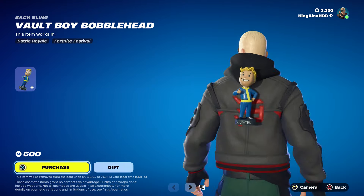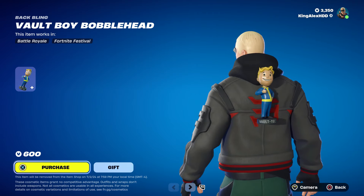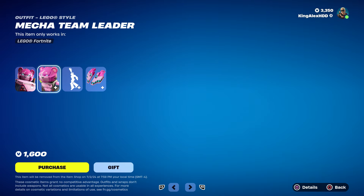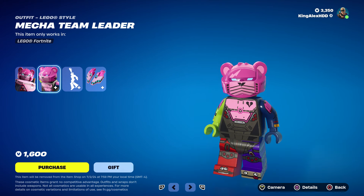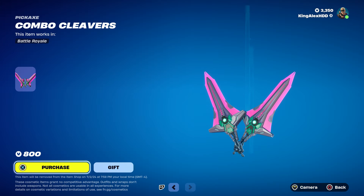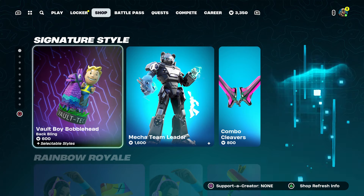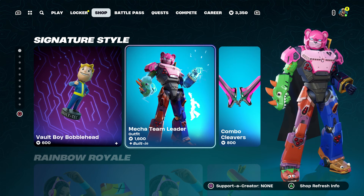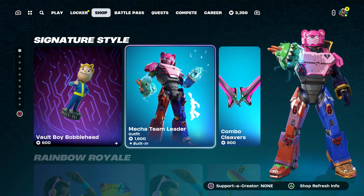In this video I'm gonna show you how to get the Vault Boy in the item shop, and not only that but also how to get this skin that came out. We got the Lego stuff for this skin, and the pickaxe. They haven't come out within like 300 days, which I'm actually really surprised about — this skin hasn't come out for a long time.